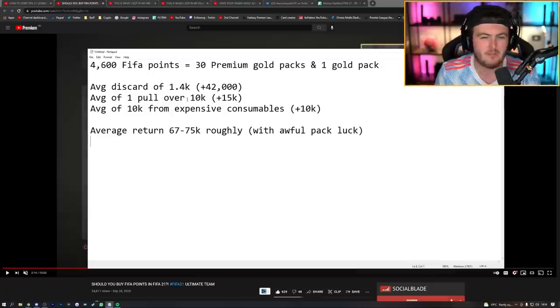If you're also buying FIFA points, I looked at the average return. For the 4,600 FIFA points we get at the start of the game, 4,600 FIFA points is about 30 premium gold packs and one single gold pack — a 5k pack. The average discard for a 7.5k pack is between 1.4k and 1.8k; I'd say closer to 1.4k because you get more packs with just three non-rares and consumables. In 4,600 FIFA points you probably get one pull that's between 10 and 20k. Going off absolutely awful pack luck — because you want to expect the bare minimum from EA and then anything above that is a bonus — I'd say the average return with bad pack look is 67,000 to 75,000 coins roughly from your pre-order FIFA points.